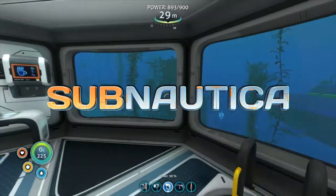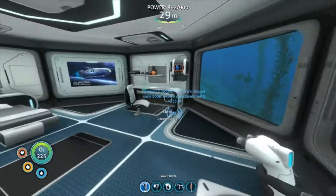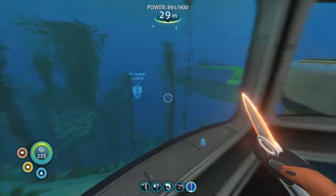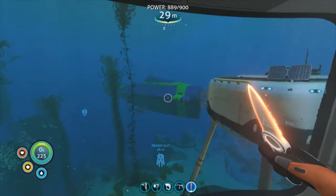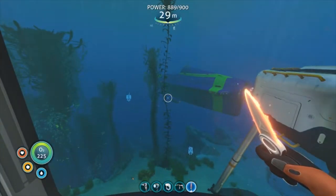Welcome back ladies and gentlemen to Subnautica. We are here back at Shallows Base. I'm gonna have some coffee and then we're gonna head down deeper. I have done some off-screen upgrades. My prawn suit can go deeper, my Cyclops can go deeper. I got a shield for my Cyclops.